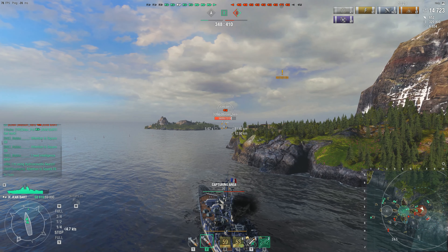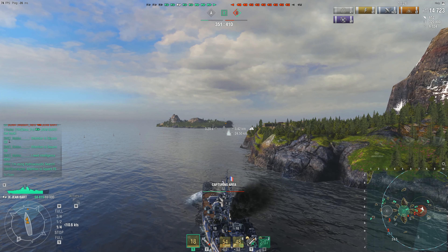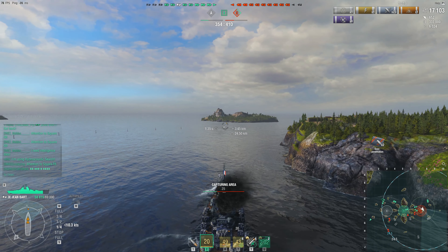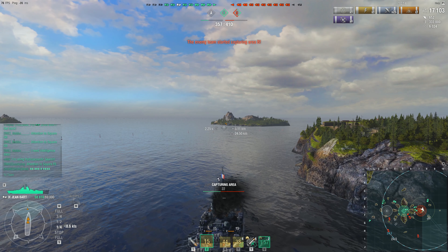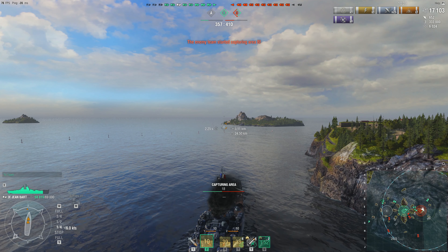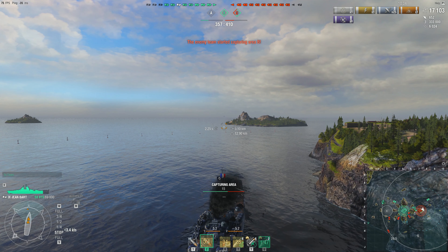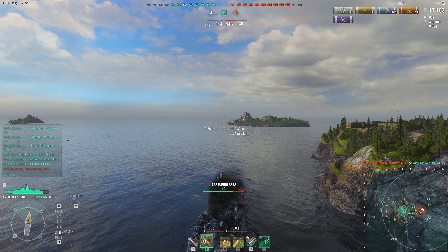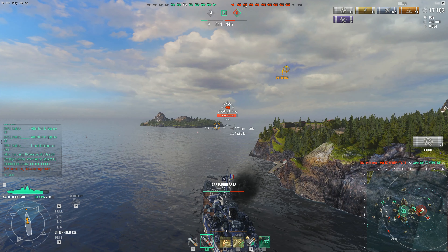The enemy Jean Bar goes behind the island, Nabo lets a salvo go and just wings him — a couple of overpens. That would have been a really nice shot if he had spotting and knew the Jean Bar was showing that much broadside. He's still capping, meaning no enemies are on his side of the island. His team is currently down two battleships and a cruiser, while Nabo's side is only down a destroyer and a cruiser — and then another cruiser goes down.